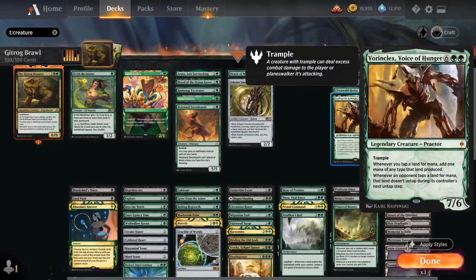Then we've got Vorinclex, Voice of Hunger — 8 mana, 7/6 legendary Praetor with Trample. Whenever we tap a land for mana we can add one mana of any type that land produced, essentially doubling our mana, and whenever an opponent taps a land for mana that land doesn't untap during its controller's next untap step, severely taxing the opponent's mana.